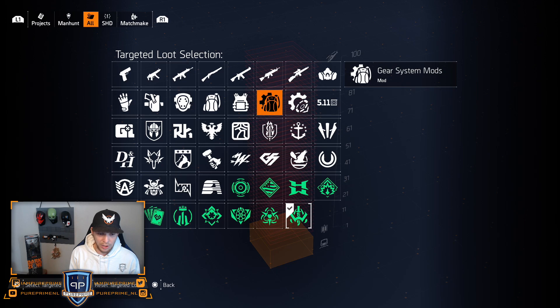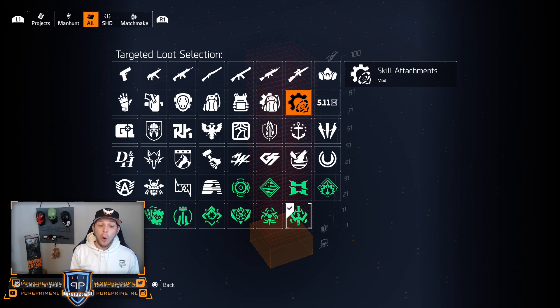We can select whatever we like, whatever we think is needed. If you need a god roll Hunter's Fury, a god roll Sokoloth, Wyvern, a specific vest, or even mods — you can go for mods as well. You can almost farm everything. Of course, not the Yaahl, because it's still locked behind the Dz — that's a little bummer, but we don't want the disease to go extinct either.